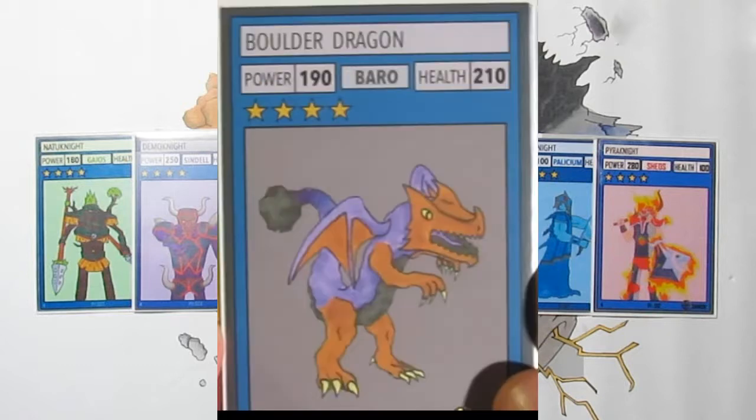Next we have Boulder Dragon, a 190 power, 210 health four-star Barrow creature. It has almost completely average stats with nothing weighted in a special direction. There's not a lot to say about it — it's fine, just really basic.